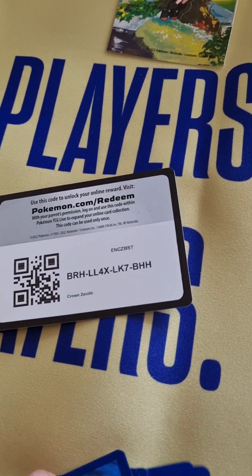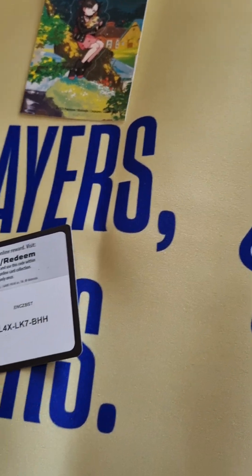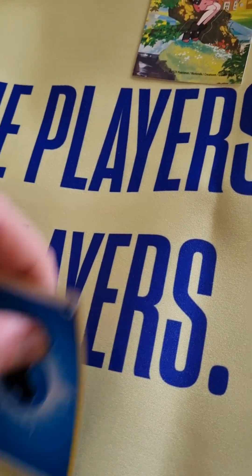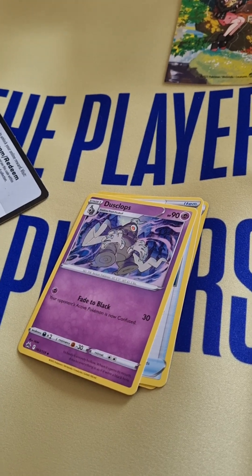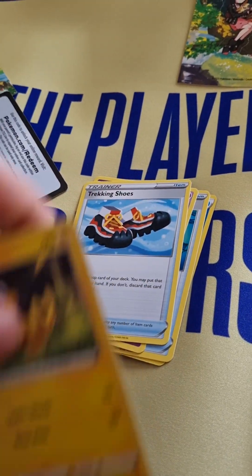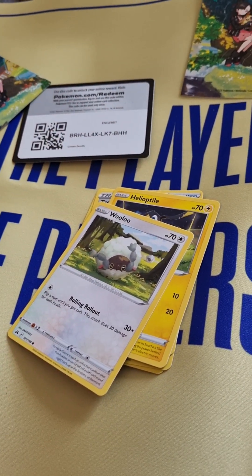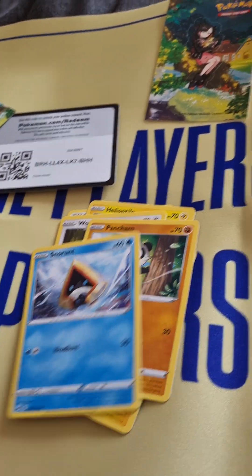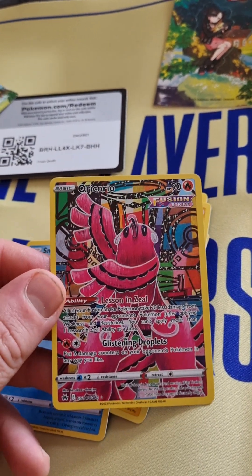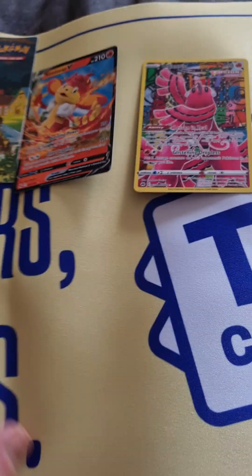We've got that code — one, two, three, four. We have an energy, it's a water energy, crushing hammer, dust clots, tricking shoes, Wooloo, Shanks, Pan Cham, Snow Rant, Galyrian Gallery, Oricorio, and a Simmer CfE. Not bad for the first pack.